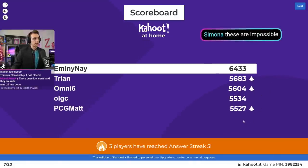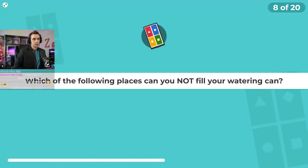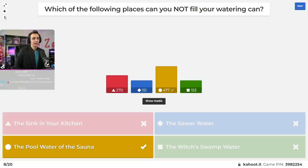Someone said these are impossible — thank you, I appreciate that. Question number eight: which of the following places can you not fill your watering can? Is it the sink in your kitchen, the sewer water, the pool water of the sauna, or the witch's swamp water? Once again it's the sauna. You can fill it from the sink, from the sewer water — which is actually disgusting if you really think about it.